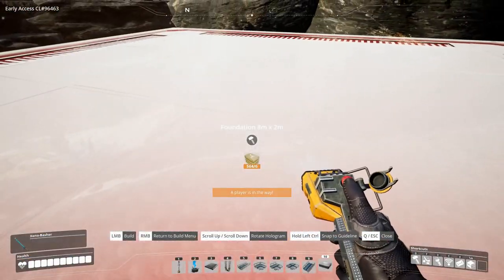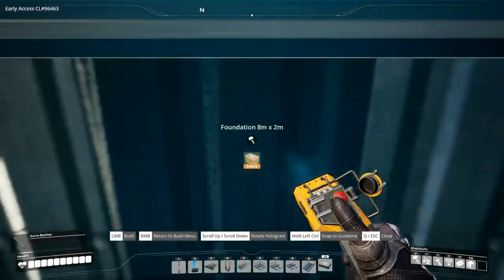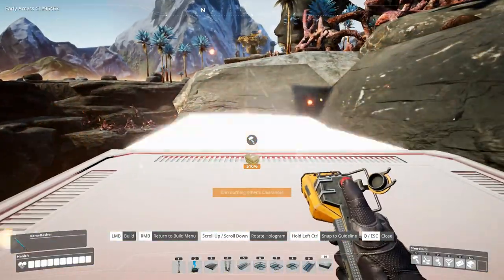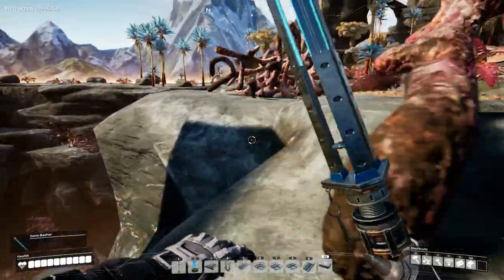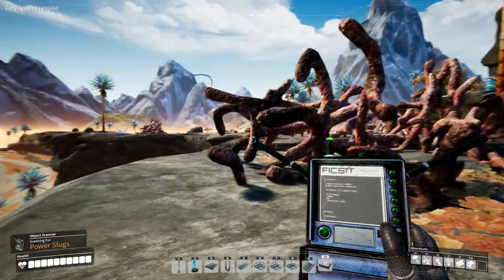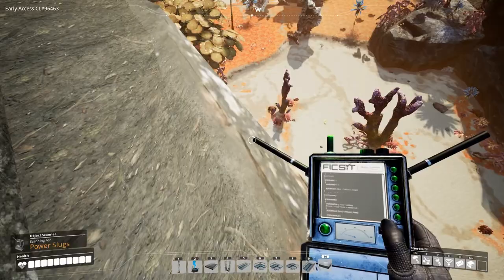Let's build a bridge over here and see what that gets us. Can you just jump up here? Yes we can! All right, let's run around these things and get the scanner out. Getting something up over in this direction - yeah, that's one right down there.